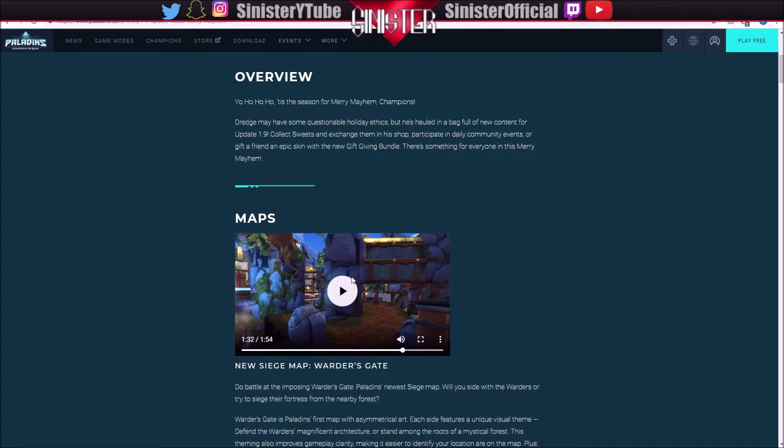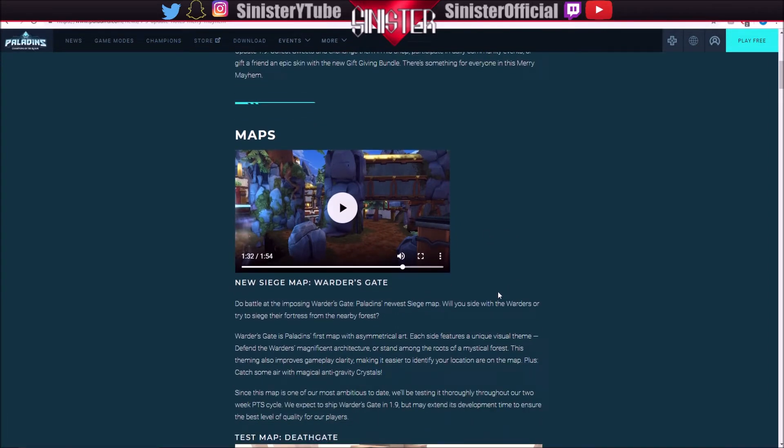We'll go over this new map first. New siege map: Warder's Gate. First map with asymmetrical art — each side features a unique visual theme. This theming also improves gameplay clarity, making it easier to identify your location on the map, plus catch some air with magical anti-gravity crystals.